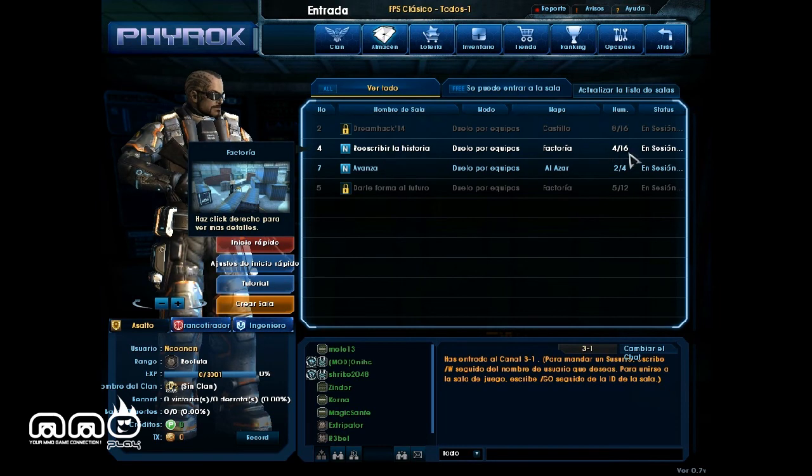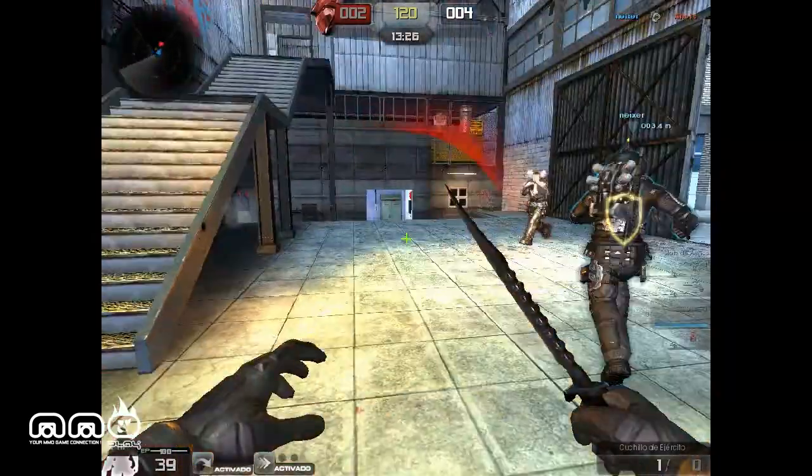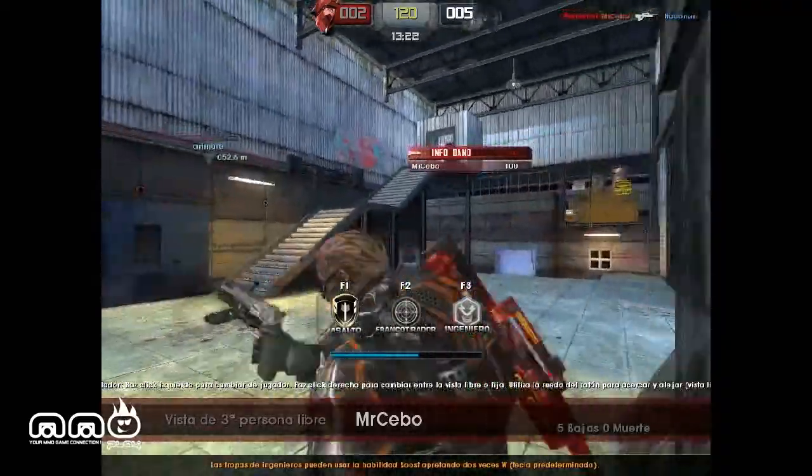We're going to go ahead and pick a server — you can see 4 out of 16 here. We'll go ahead and click this one and load into the gameplay. Alright, we went ahead and joined the server, and right off the bat, we're dead. Already off to a great start.